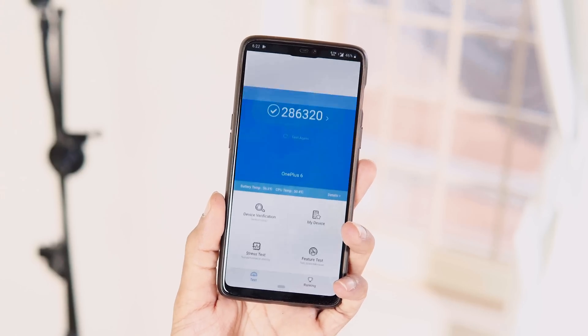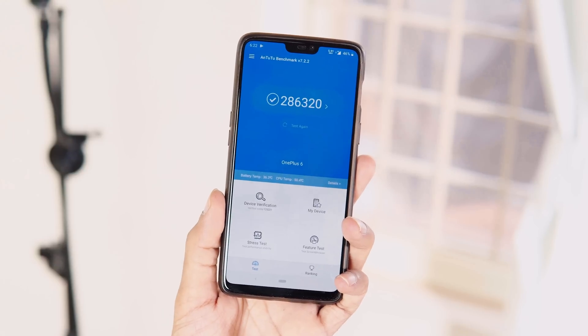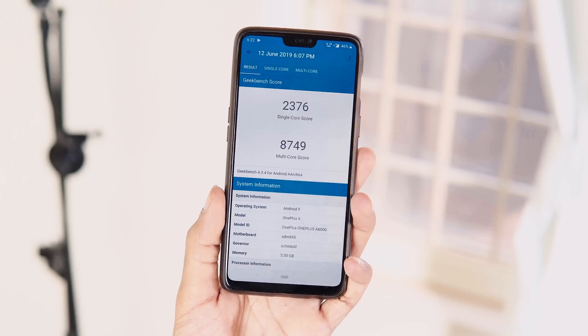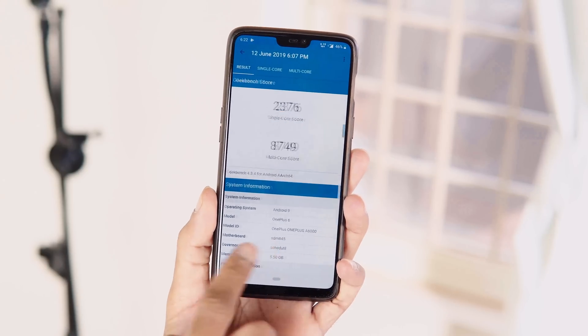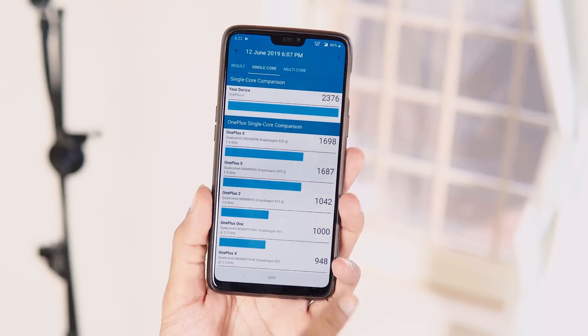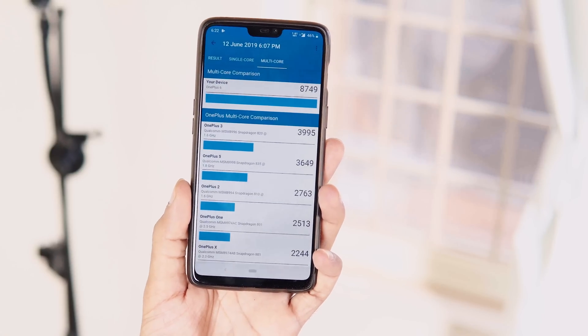If you care about the benchmarks, the AnTuTu score is 2,86,320 with AnTuTu V7, and with Geekbench 4, single-core and multi-core scores are 2376 and 8749. These are slightly lower benchmark scores compared to Open Beta 19, but these scores vary from user to user.